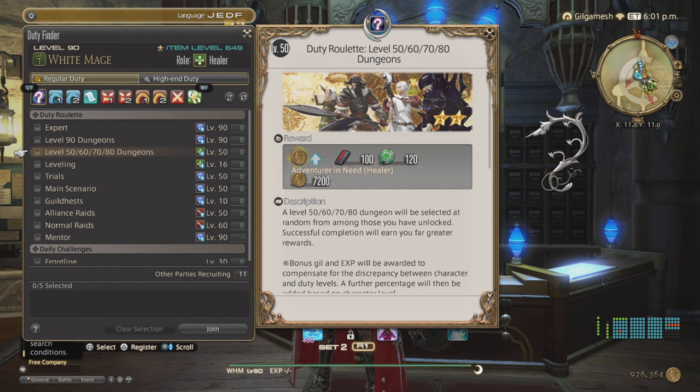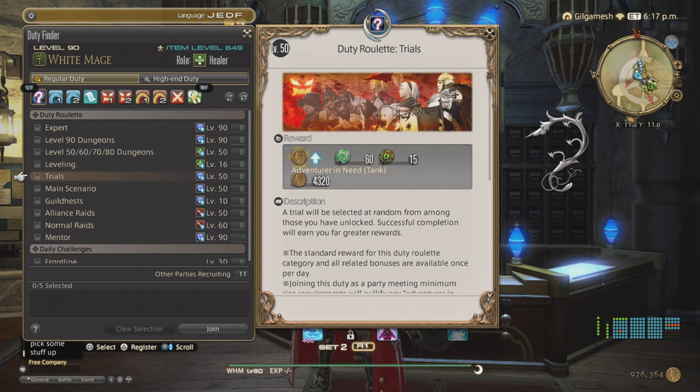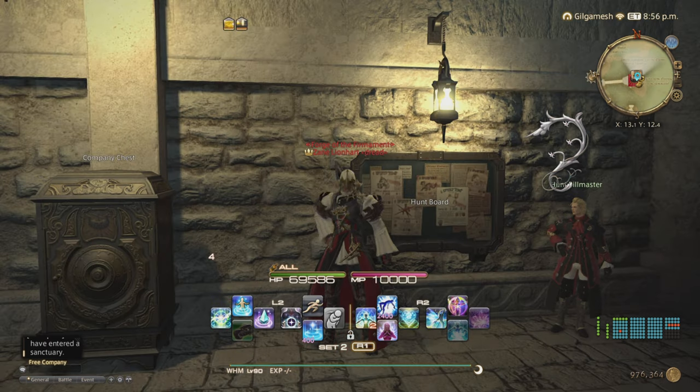Always make sure you are an Adventure in Need if you're a tank or healer — you'll see that more often than DPS. The Alliance Raid shows DPS Adventure in Need very rarely. The level 50/60/70 dungeon gives you 7,200 for Adventure in Need, Leveling gives 12,000 plus Grand Company seals, Trial gives 4,320, Main Scenario gives 7,200, Guild Hests give 1,800, Alliance Raid gives 7,200. Do these every single day for extra experience, the gil from enemies defeated, and of course Adventure in Need if you qualify.